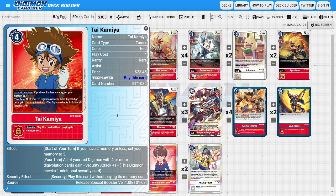Moving to Tamers, I'm running two copies of Tai Kamiya as a memory-fixing Tamer. His ability gives all your red Digimon with four or more Digivolution sources Security Attack +1, increasing our overall damage output. We can use him in combination with Takuya — shoving cards under Takuya to easily trigger this ability — or go all the way up our stack into Emperor Greymon to deal extra damage.